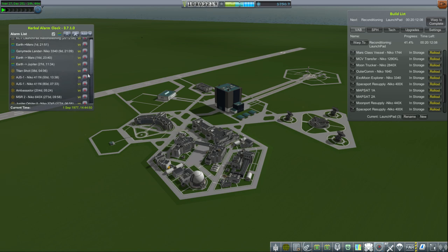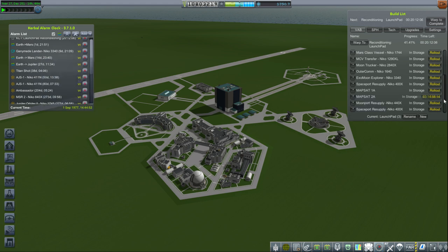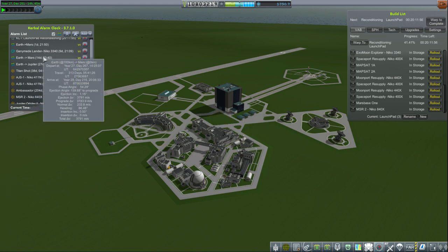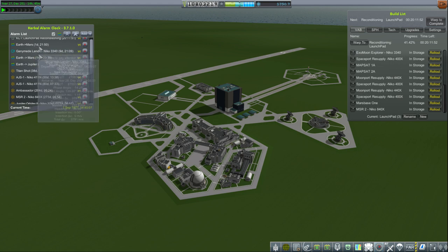We are on September 1st. We're going to have the Mars window, so what we need to do is Mars Base 1 and Mars Sample Return 2. Those are two launches we should get off around this point — that's like the beginning of the window. But let's try Map Set 1a first. It shouldn't take too long hopefully, and it's a little bit short on delta-V, so that's why we have Map Set 2a. We'll see whether we can actually get it to where it's supposed to go.